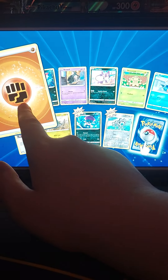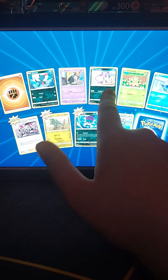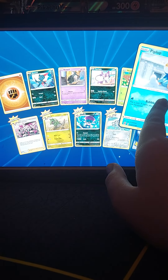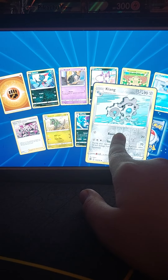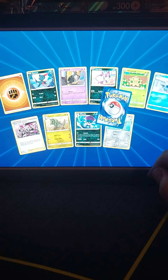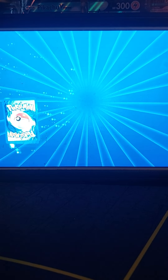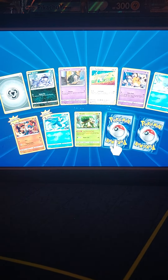Pack ten: fighting energy, Sneasel, Duskull, Purrloin, Shroomish, Piplup, Team Yell's Cheer, Fracture, Weavile holo, Clefairy, and Flygon non-holo. Last pack of Brilliant Stars — hopefully we can get something good.